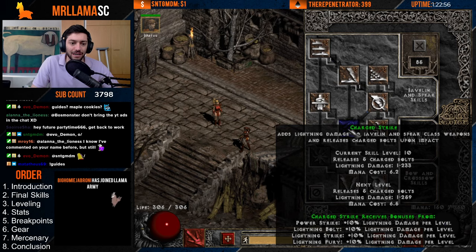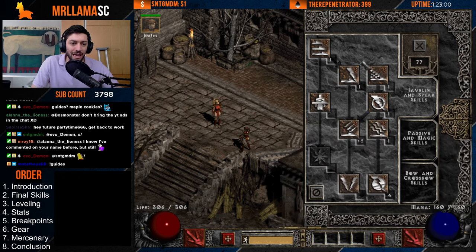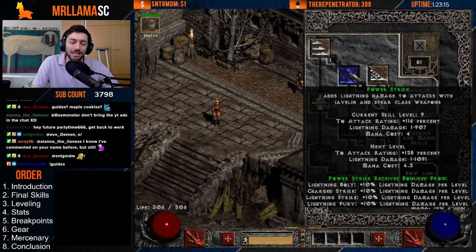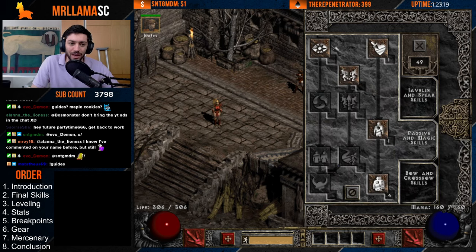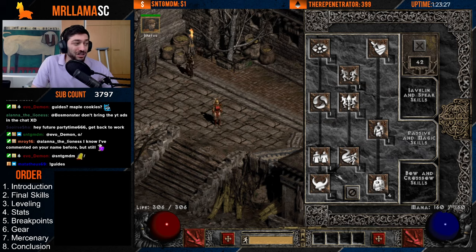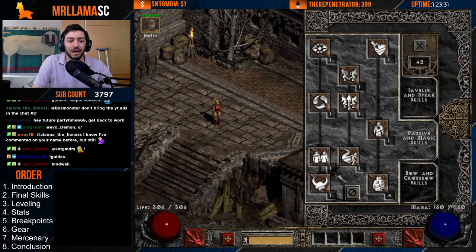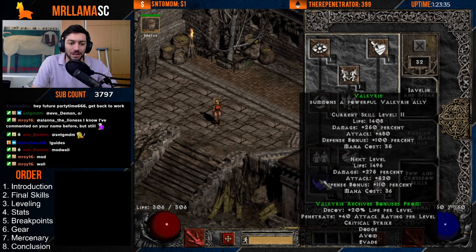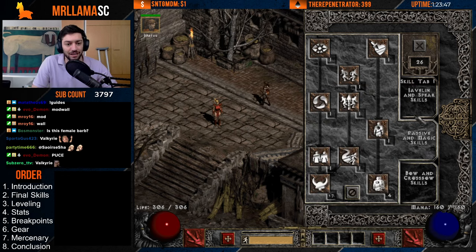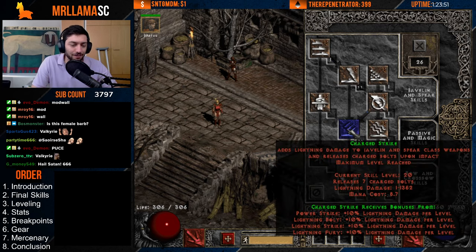From around level 34 I'll put the remaining points into Charge Strike, with whatever is left going into Power Strike. Then from there every single point goes into Lightning Fury — spam it up to 20, then Charge Strike to 20, then Power Strike to 20. You can also grab a Decoy and Valkyrie if you like. I actually did a hardcore speedrun where I got Valkyrie to 17 points — at 17 she gets very strong, spawns with a really good weapon, and can pretty much solo the game.